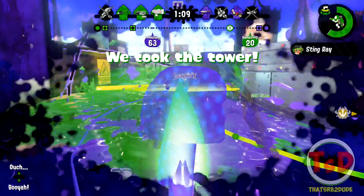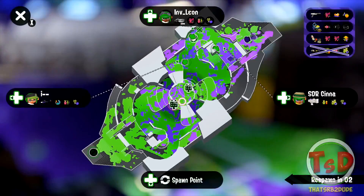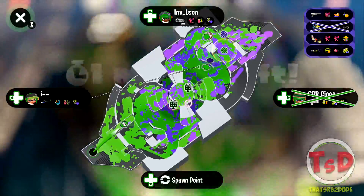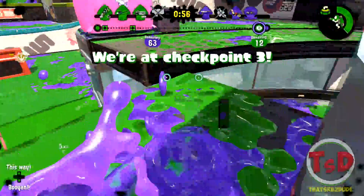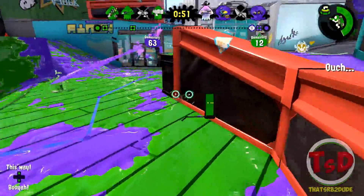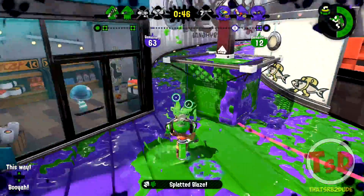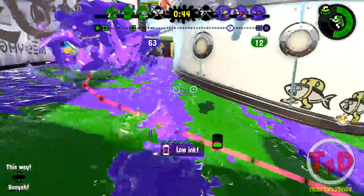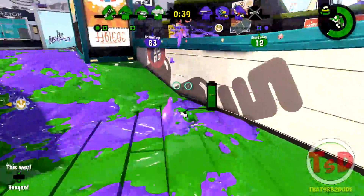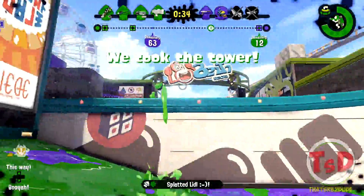That is two guys here — I'm gonna die to the ink mine or the ink cloud that was there too. Control has been got, we should be able to have two kills off this and we have loads of map control. I was gonna say that their comp really lacks aggression mainly because they have two backline weapons, but we also have two backline. I'd definitely say that the Ballpoint in general for a backline weapon can be much more aggressive compared to a Hydra Splatling.